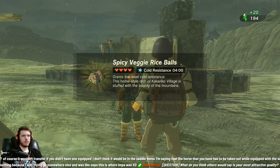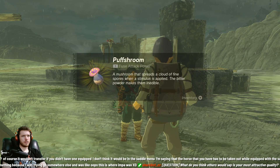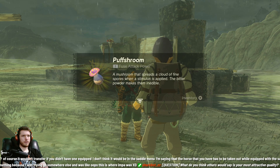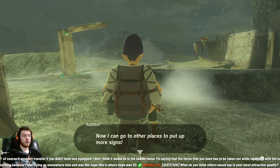Give us a meal. Spicy veggie rice rolls. Something else for the premium collection - a puff shroom. Bitter powder makes them inedible. It's a mushroom that spreads a cloud of fine spores when a stimulus is applied - like a dust cloud when it gets attacked.